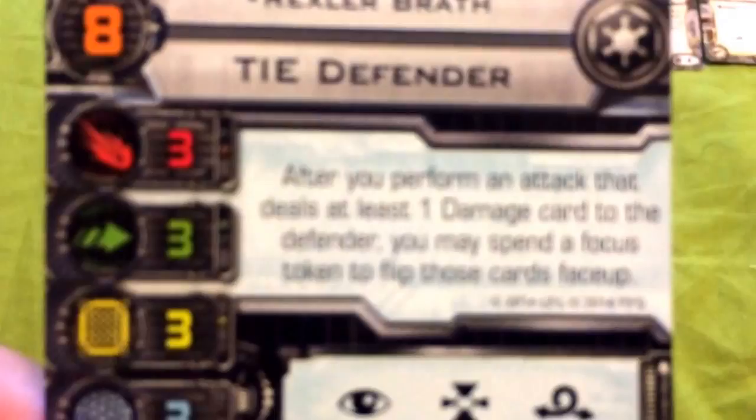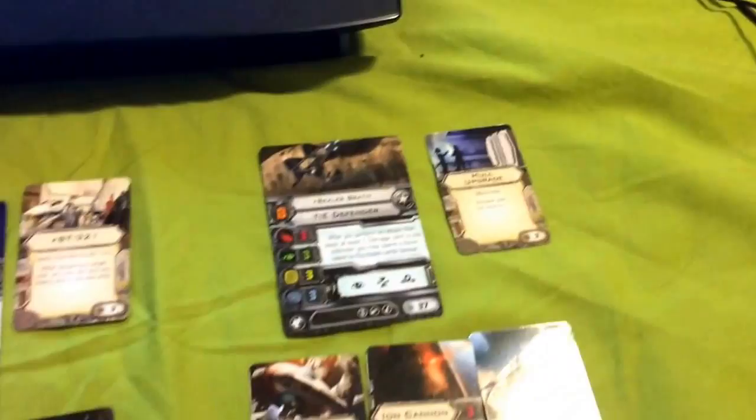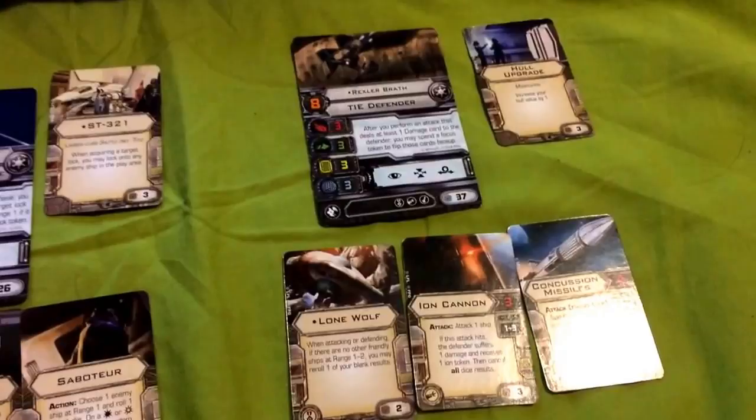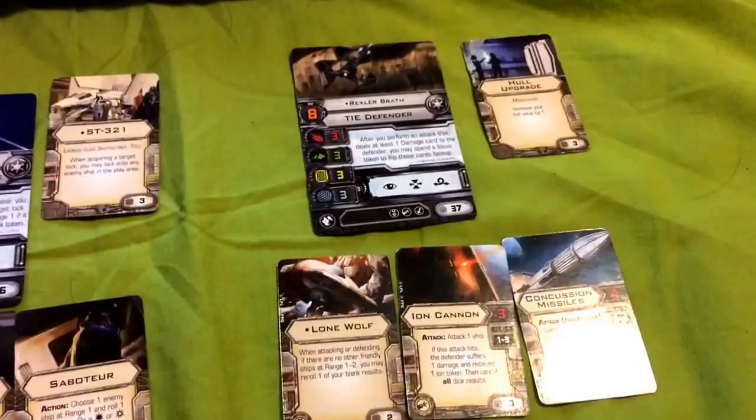His ability states: after you perform an attack that deals at least one damage card to the defender, you may spend a Focus token to flip those cards face up. So with Rexler Brath's ability, if you attack and deal at least one hull damage, and you have a Focus token assigned to Rexler, you can spend that token to turn that hit into a critical hit and then resolve its effect. This makes Rexler the primary attacker in this build.